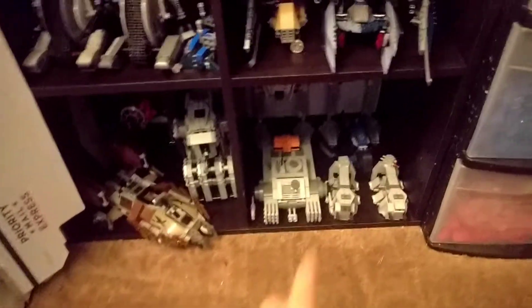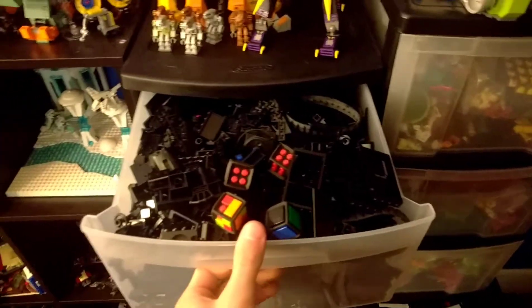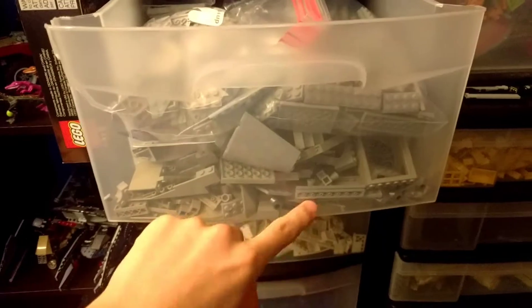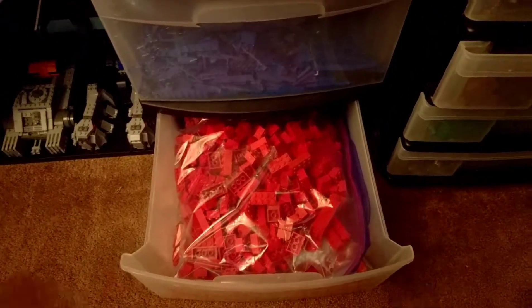We got some prequel-era Separatist stuff down there, some Empire stuff, some miscellaneous First Order, and a pirate ship from the Clone Wars. Now getting into sorting — these top three are unorthodox: this is black and I gotta sort that still, this is gray gotta sort that it's overflowing, light gray — actually I already sorted this one. So basically what I do is sort by color — big pieces in there and then curved plates, regular plates, bricks, tiles of that color, and that's the same for each bin. Haven't sorted blue yet except a little bit, and red has a surprisingly large amount of bricks.